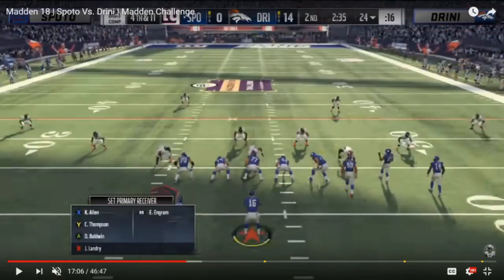A little later in that same game — Drini versus Spoto — it's a huge play for Spoto: fourth and 11, already down 14, needs to convert. And this is where Drini gets really creative with his cover three sky press setup, which is kind of what he was doing for the majority of the tournament. A lot of players will run those cover two style setups, like DB Fire 2, which was really popular early on with 3-4 under, OLB strike two. What they would do is they would drop that middle linebacker into a deep third.